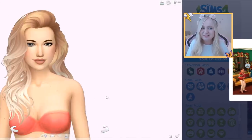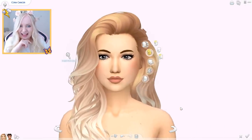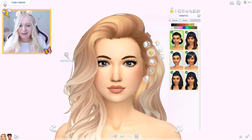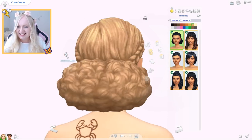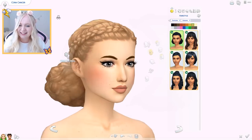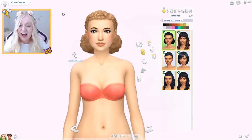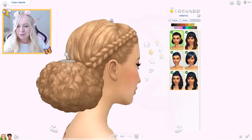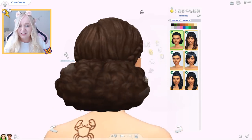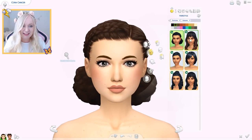Let's go into CAS. Starting with the hair — we have six new female hairs. Starting off with this one which we saw in the trailer. I actually really like it — she's got a little crab tattoo, which is CC. This is really cute, I like the little braids, I like how puffy it is, and I love that they're doing more diverse hairstyles. I actually really like that one.